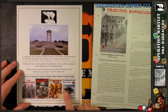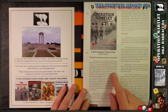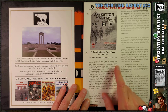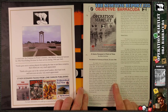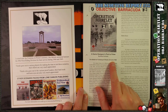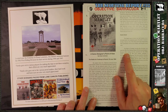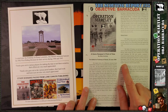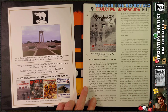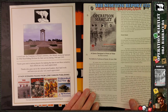We've got the cover sheet, a little bit of history, some of their other offerings, and then we get into Objective Barracuda — the first part of Operation Martlet, a precursor to Operation Epsom right after D-Day. It starts on June 25th and pits the 49th British Infantry Division against the Panzer Lehr Division and the 12th SS Panzer Division Hitler Youth in June 1944.